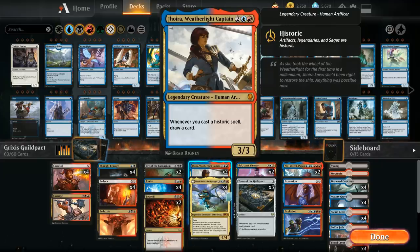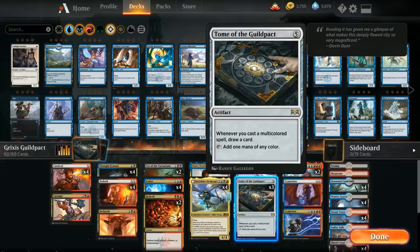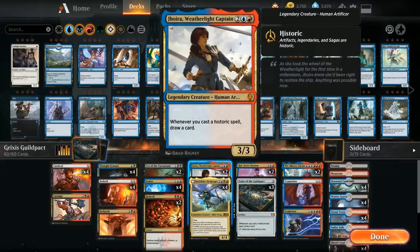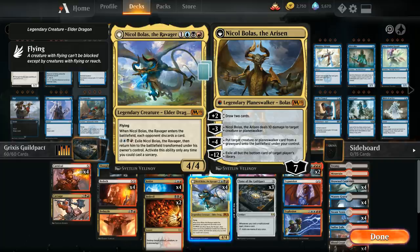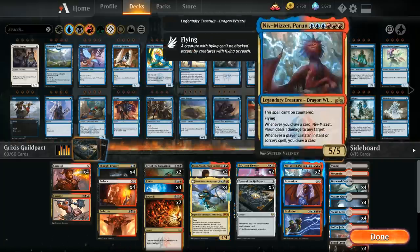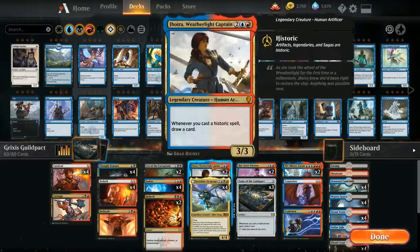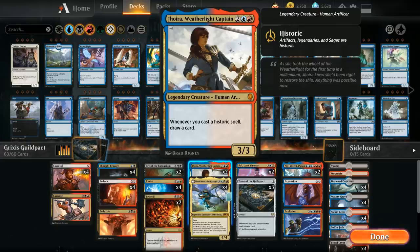Jhoira is a four-mana 3/3 legendary creature that says whenever we cast a historic spell, draw a card. Historic spells include artifacts, legendary creatures and planeswalkers, and sagas—though there are no sagas in this deck. We do have artifacts with Tome, some legendaries with Jhoira itself, four copies of Nicol Bolas as a legendary creature, two copies of Ral as a legendary planeswalker, and two copies of Niv-Mizzet as another legendary creature. Quite a few historic spells for Jhoira to draw us extra cards.